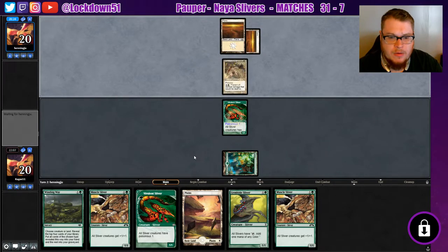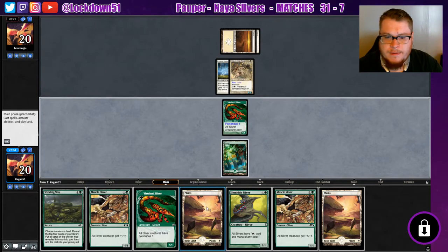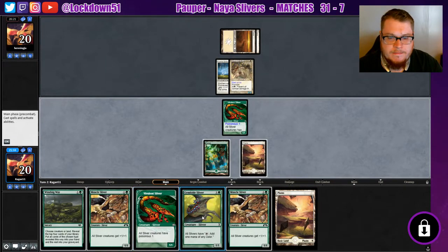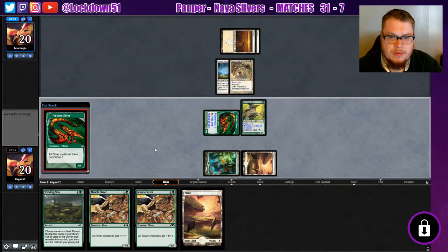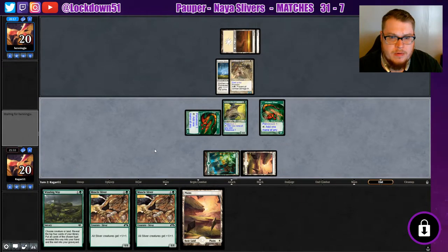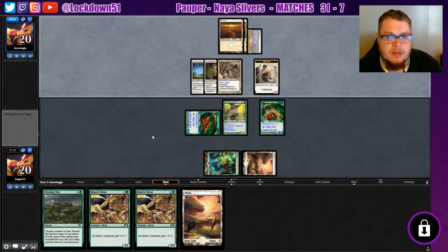And there he is — with the hyena umbral. Yuck, super yucky. Stuff's gonna die, so what do we want to die? Could just put out like three creatures and make them go for something. Double poisonous might scare them, but if they're smart they'll actually provoke my gem hide still. Oh, they got cartouche — it's like white bogles basically.